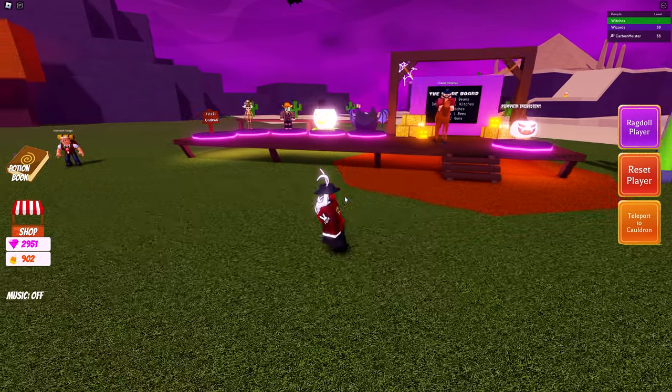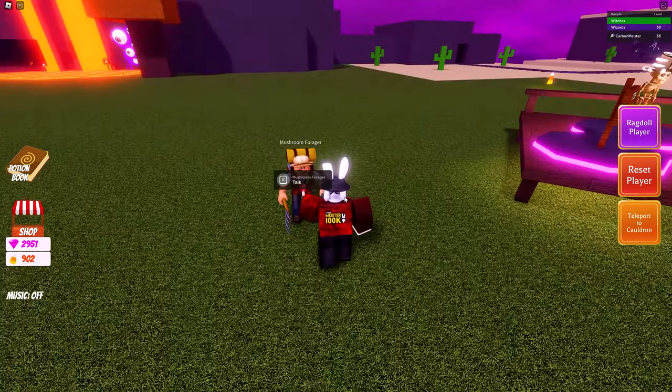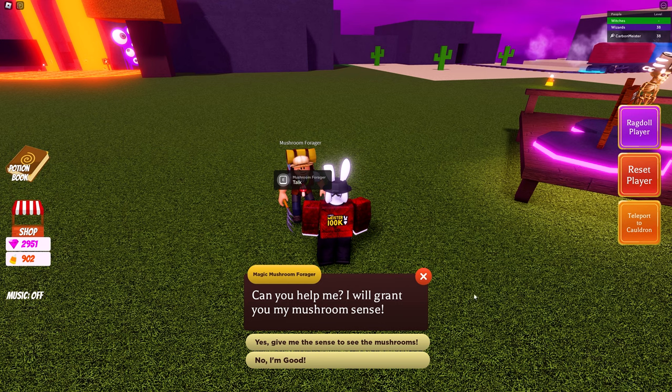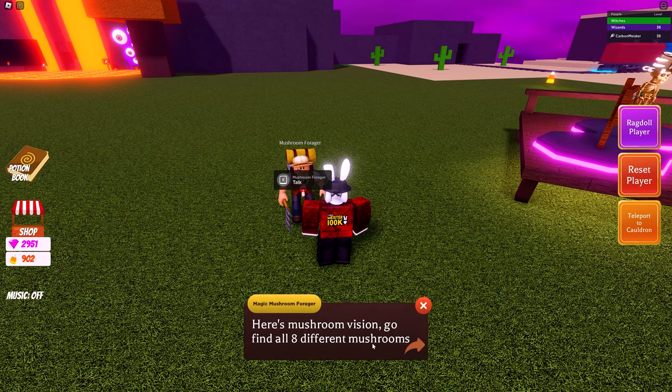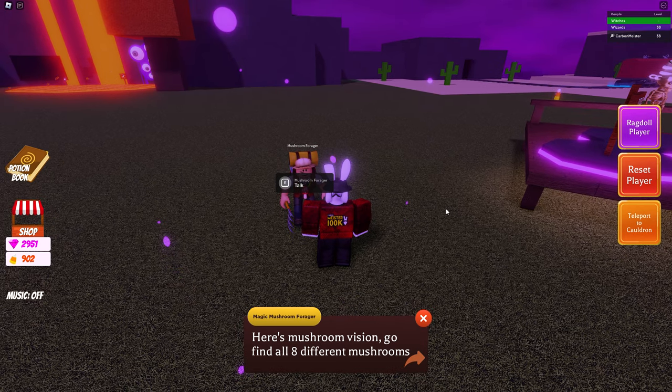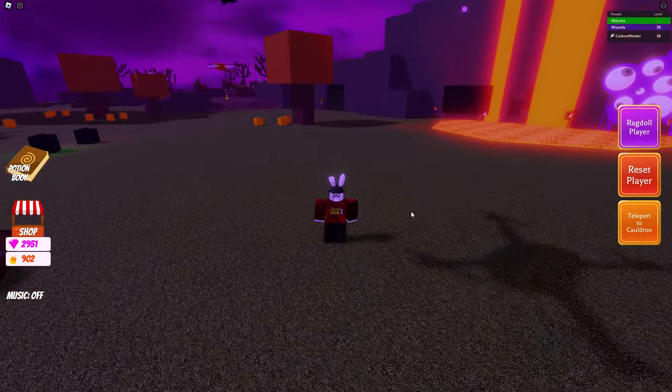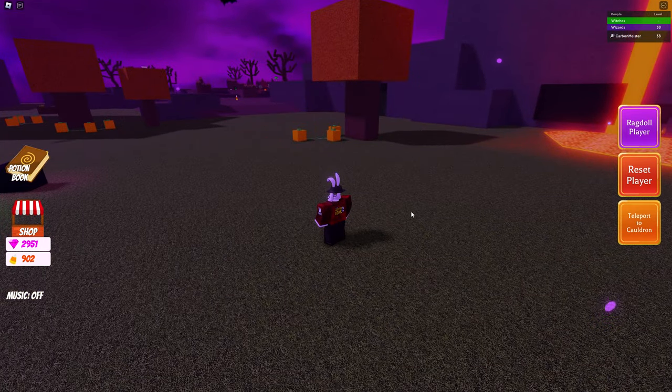To start, make your way over to the scare board. On the left hand side you will see the mushroom forager. When you talk to him, he says: 'Hi, I need help collecting all of the mushrooms in the oasis. Can you help me? I will grant you my mushroom scents.' Say yes to get the sense to see the mushrooms, which puts you in a special state. From here we need to search around for all the mushroom locations.